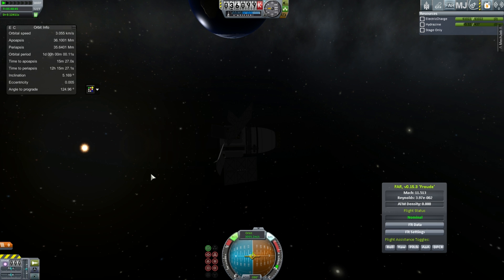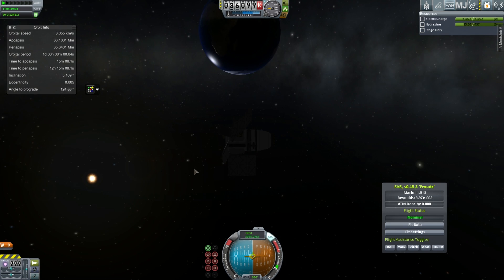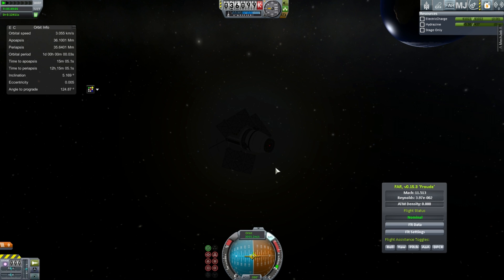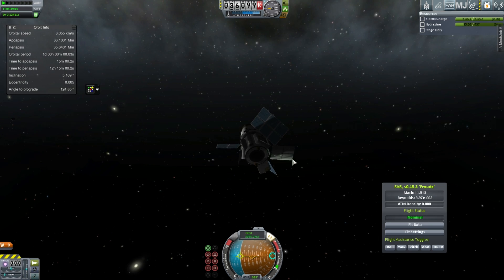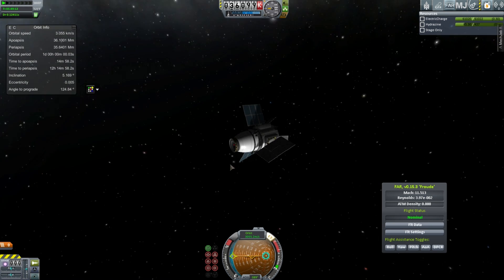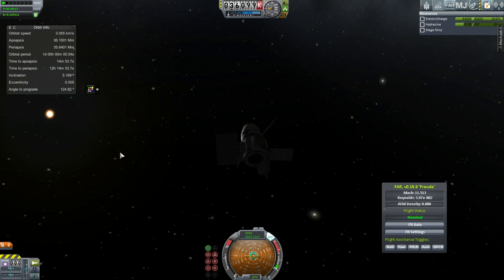It looks like we've gotten into our one-day orbit. I'm just fine-tuning with fine controls - I can see my orbital period in the MechJeb window getting really close to perfect. Can we get it perfect? It's off by four milliseconds or something. I want it just a tiny bit more perfect - apparently not, I gave up. Well, that's close enough. The other satellite was actually exactly on one day, but this one wasn't quite.